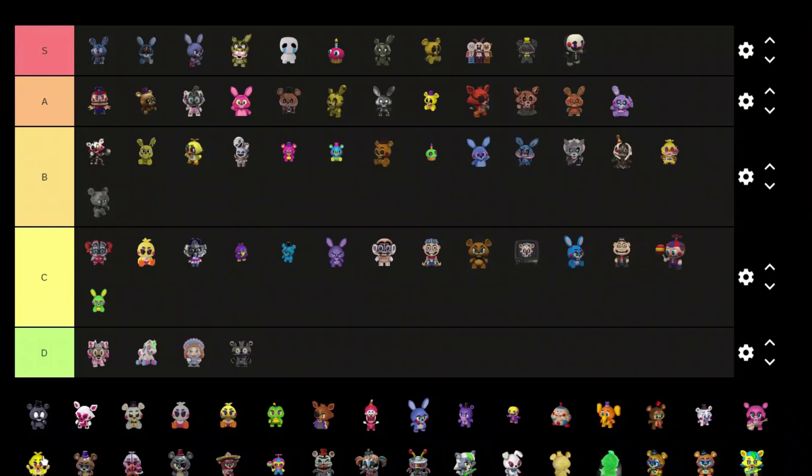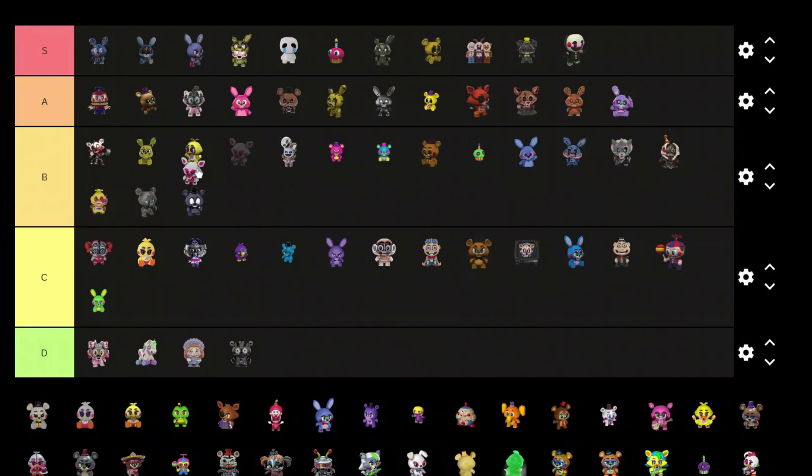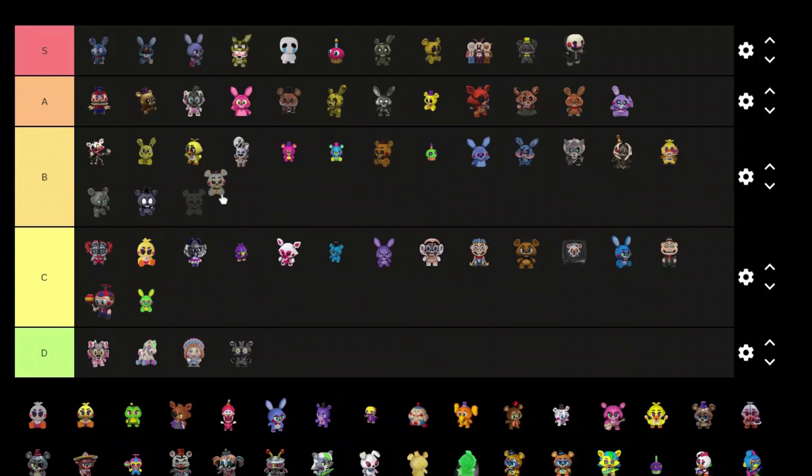Another Freddy variant — C tier, it doesn't look that good honestly. Shadow Freddy maybe — pretty cool, B tier. We got Mangle — I don't like it, looks a little weird.